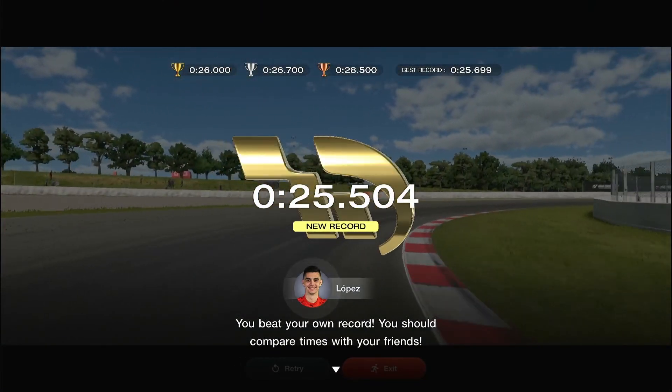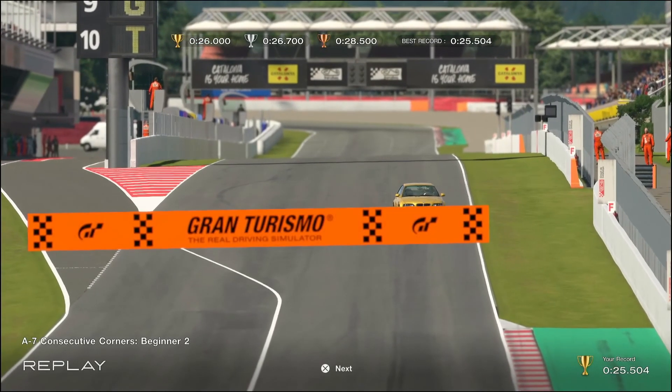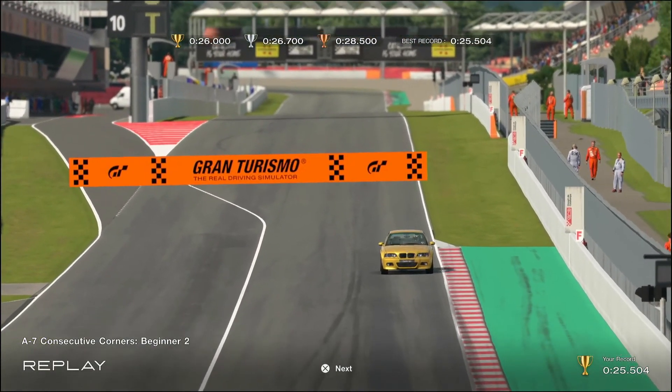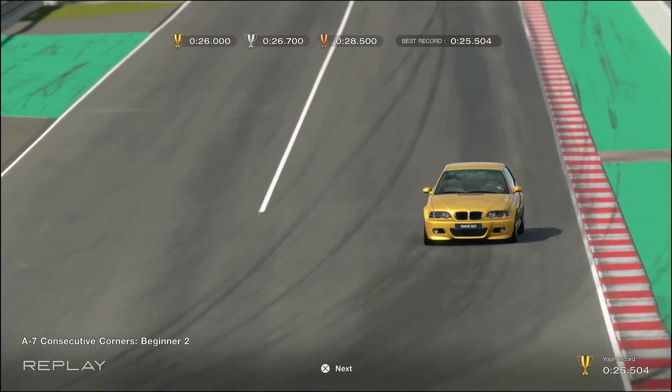As you drive to the line, there it is — a comfortable half-second win over the gold. We can see that again on this corner: you'll see how the car reacts to the throttle as we go around the long sweeper. You've just got to keep the power balanced, right on the edge of it breaking away.